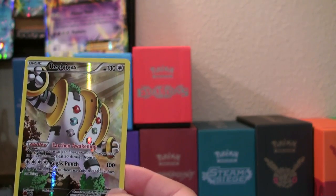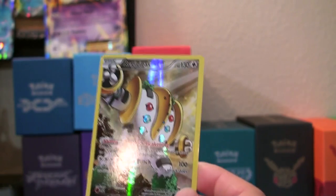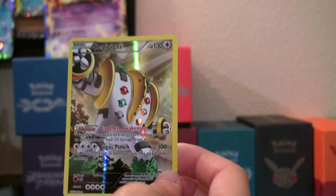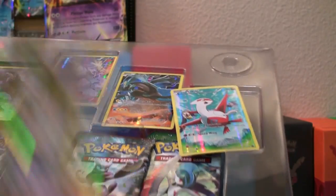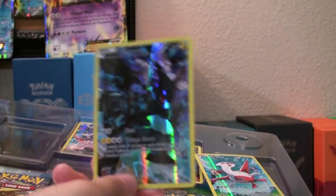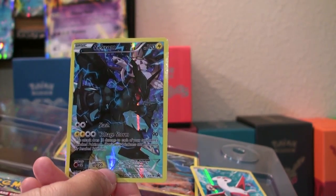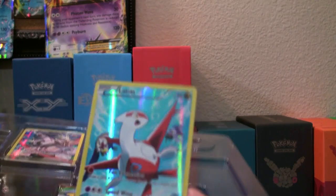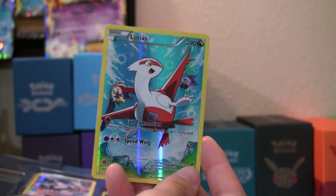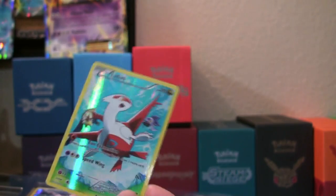The promo cards are super shiny. There's a total of six cards including the Pikachu EX card. Right here is the Zekrom, featuring Slash and Voltage Storm for attacks. And then we have this one — probably my favorite out of all of them — the Latias, featuring Eon Connection and Speedwing. Look at how beautiful these cards are. They look so nice.